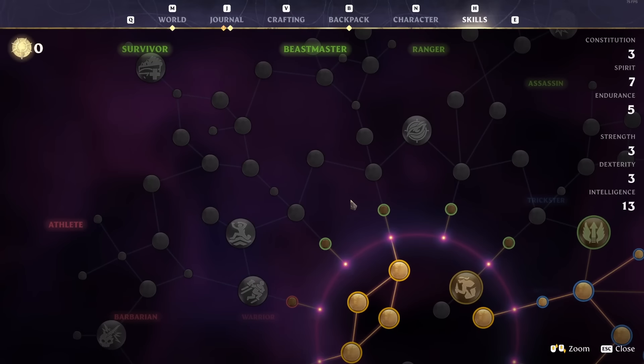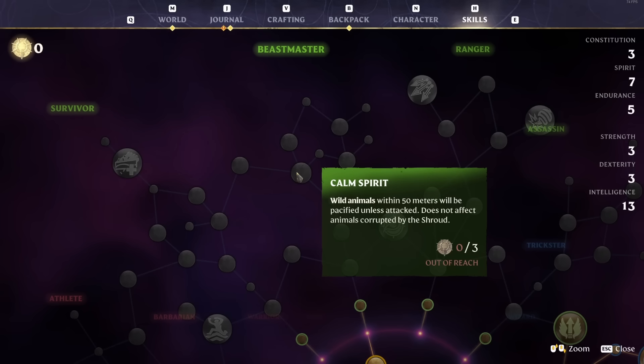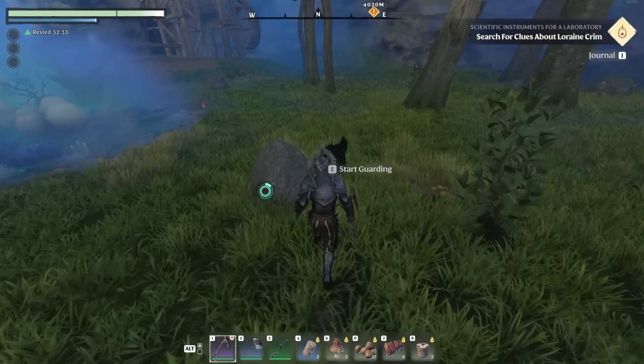Another thing you might not know about the skill tree: look at the Beast Master point — you can take Calm Spirit, which pacifies wild animals within 50 meters unless you attack them. It does not affect animals corrupted by the shroud. This means boars and wolves won't attack you. Paired with its upgrade Beast Master — where wild animals within 50 meters will attack your enemy when you're targeted — this is a great perk. What it doesn't tell you is that you can actually get a temporary guardian pet while you're out exploring.